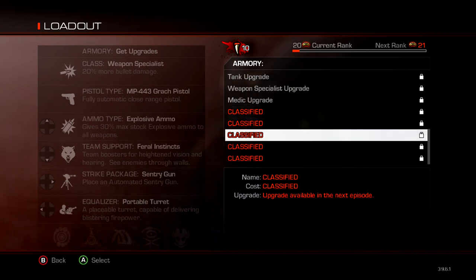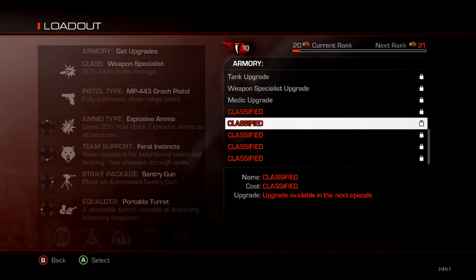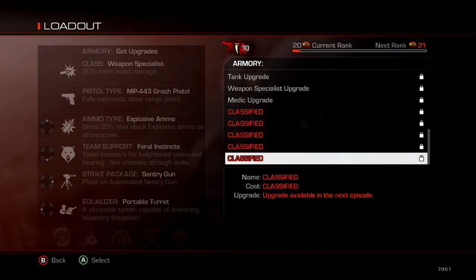And we have some classified ones, which I assume we will be getting from the intel in the new map. So I'm going to be bringing you intel guides when I find them — I'll put up a link to all of them, and same with all the other achievements. I really hope you enjoy watching, and today begins my epic achievement hunting for this map. I'm going to have lots of fun, hope you do too — check back with me later.